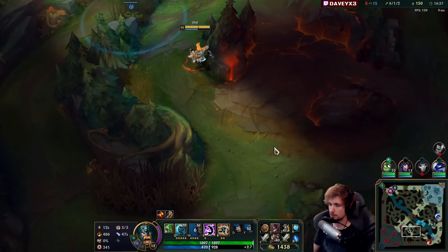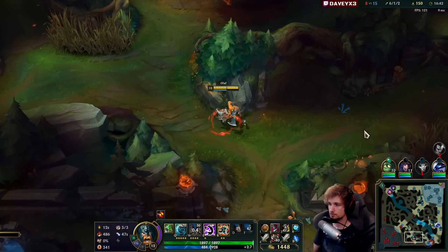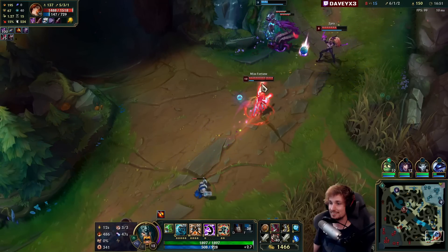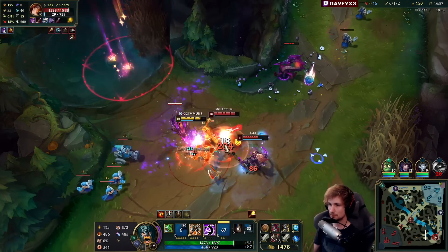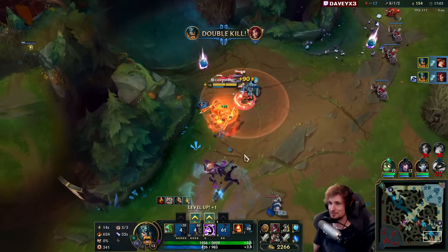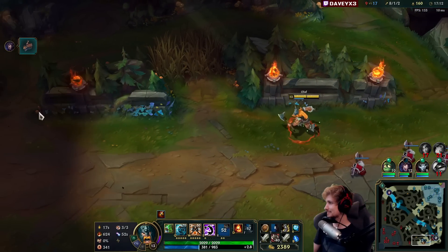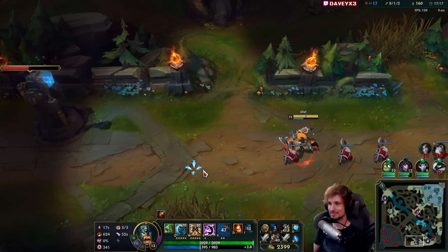Maybe we can pick up something else. The red buff is not there anymore. MF is about to die — yeah, she's going to die because Xerath is on the right side. They're baiting. Two kills — that's far better for me. They should have not taken that one. Look how much gold I'm worth right now.